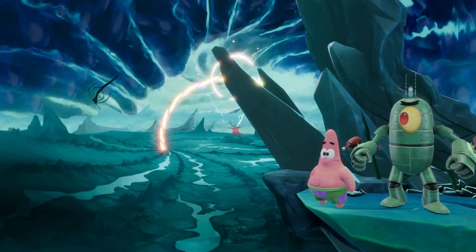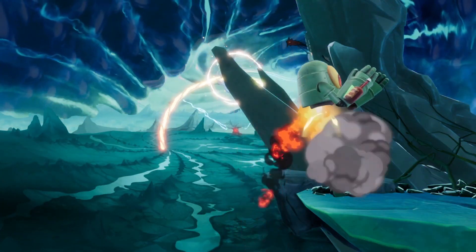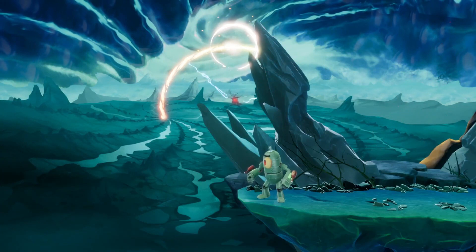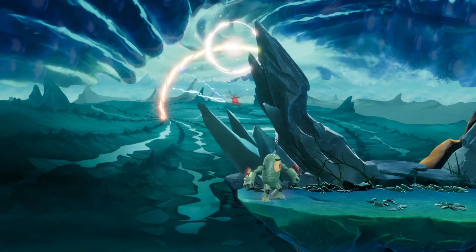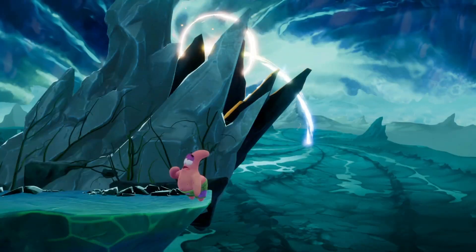Besides just being as powerful as you'd expect from a heavyweight, most of Mecha Plankton's charged attacks also have a unique twist. For his aerial charged attacks, the up attack applies sauce, the horizontal attack can be used as a recovery tool or sudden burst option, while the down attack allows Plankton to hover, and it can, of course, spike opponents.